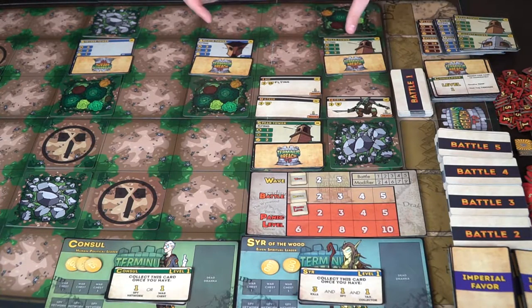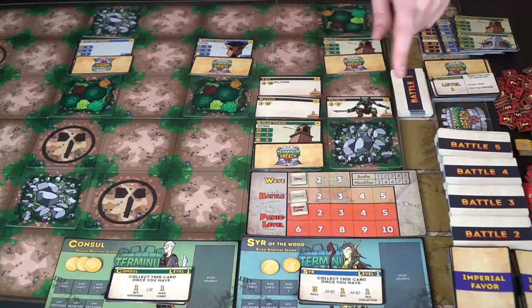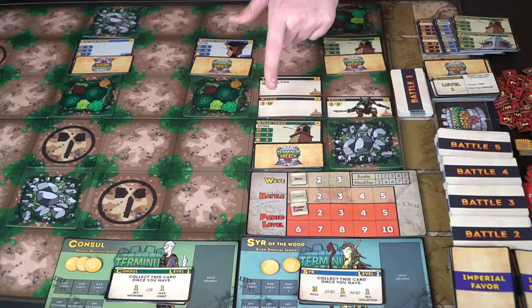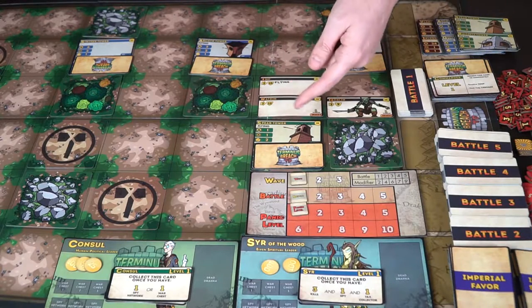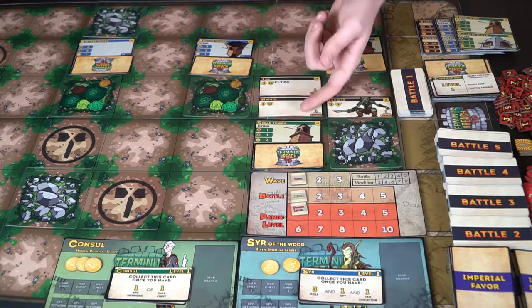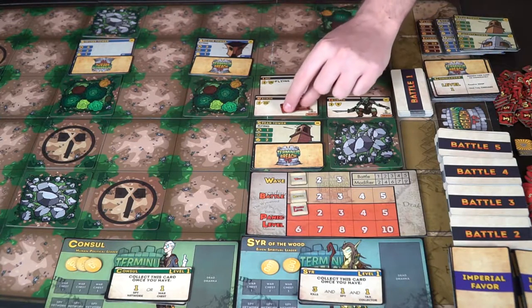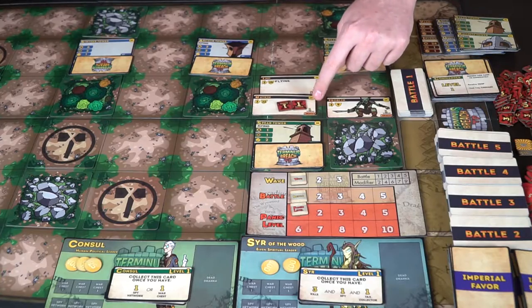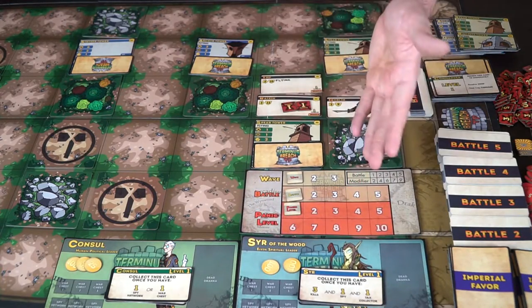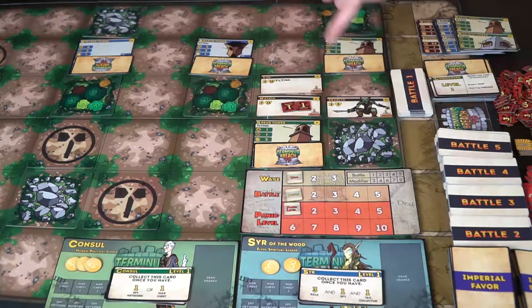Now the defend action. We choose one player to go first — they use all their towers. This tower targets one draka for one damage and can hit two targets, so maybe it hits two draka for one damage each. Damage tokens go right onto the draka cards. This draka has 12 total health and a threat of one — if it crosses the board it raises our panic meter, which we absolutely don't want.